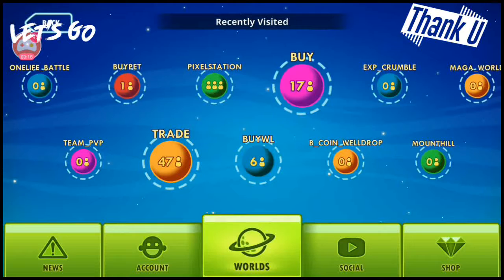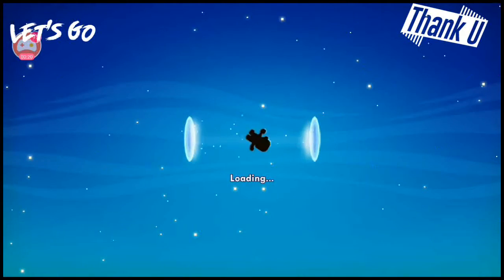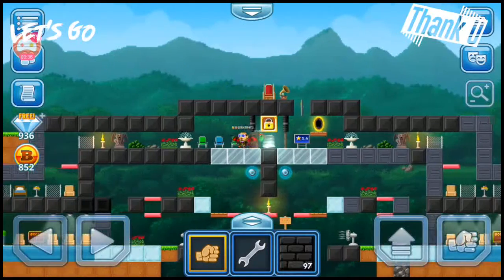I am going to be selling Team PvP and I'll show you guys what it looks like. I will sell this for four world locks or demon wings — I'll trade for demon wings and you guys can have this place.